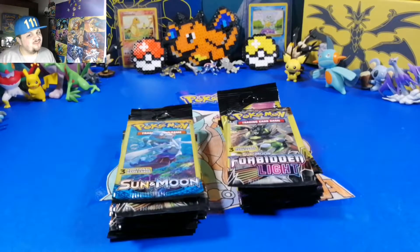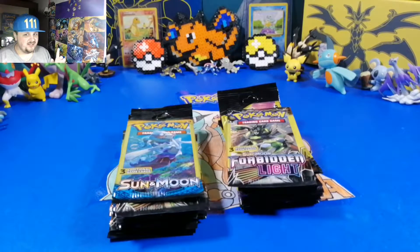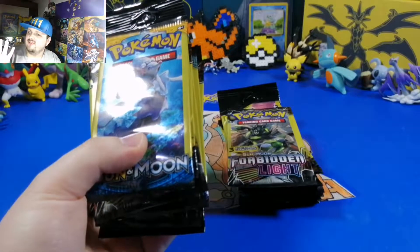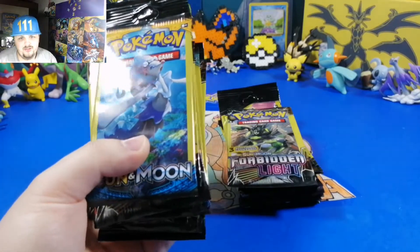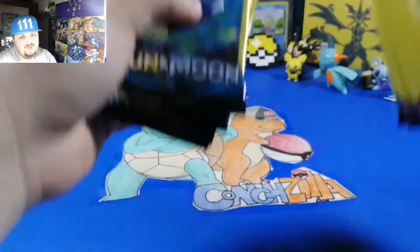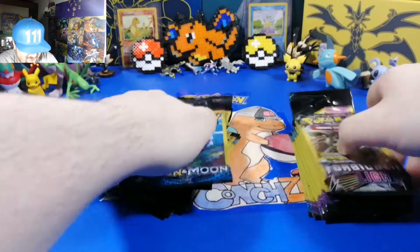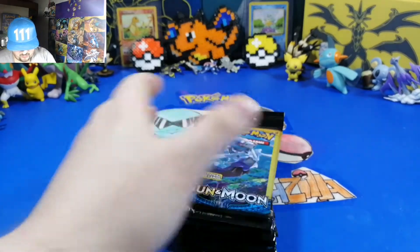Hey guys, it's Zilla and Conch - face reveal! Today we have some awesome looking pets. We're in a little corner; you can barely see Conch right now but when we switch spots you'll get to see him. We have two sets of packs to open - we're splitting 30 packs into 15 each. These are dollar packs, so Conch's got his 15 right here.